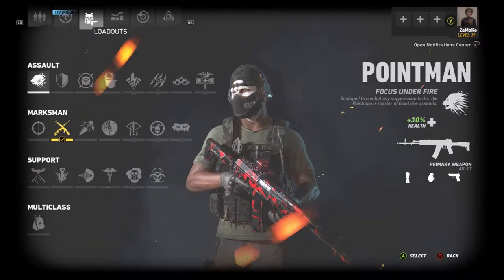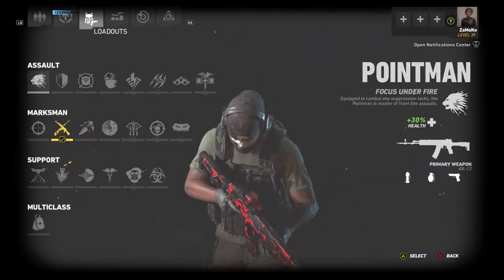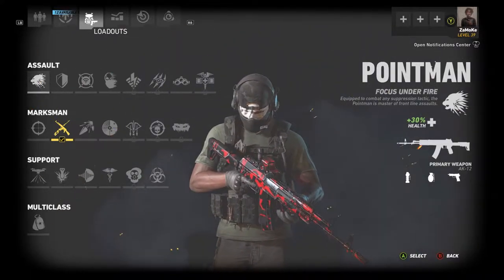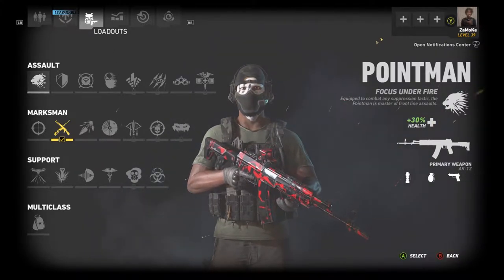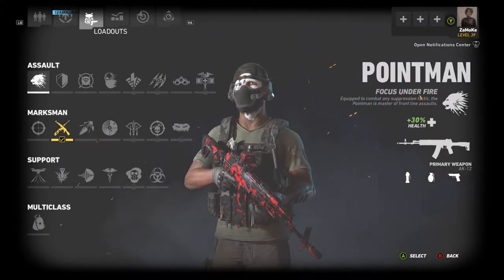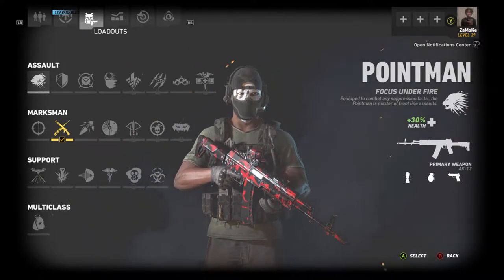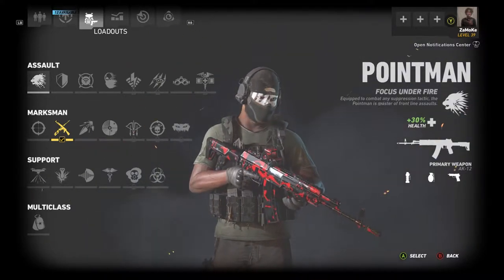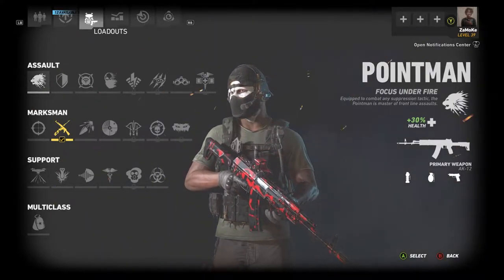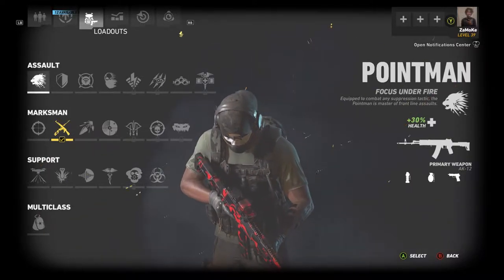Last but not least we have Point Man — the OG himself. I feel he's an essential part of any team, whether competitive or casual. The ability to not be suppressed, the extra health in gunfights, and a really stable weapon — the AK-12 and the ACR are both very effective weapons. I personally prefer the AK-12, and that suppression resistance is a key advantage.